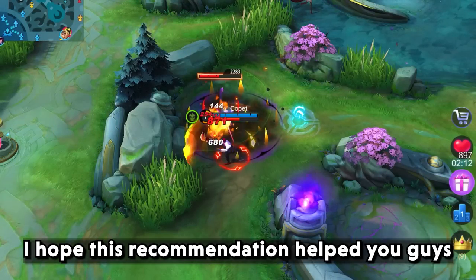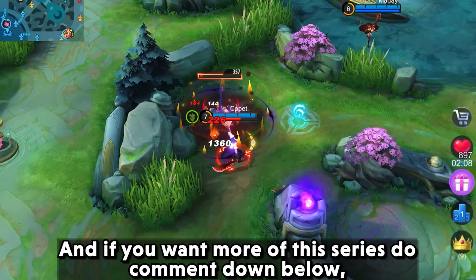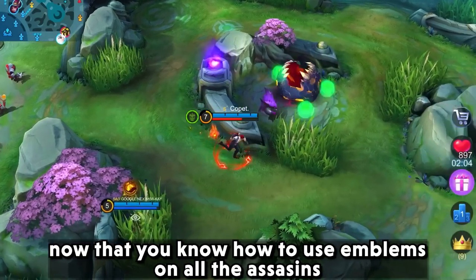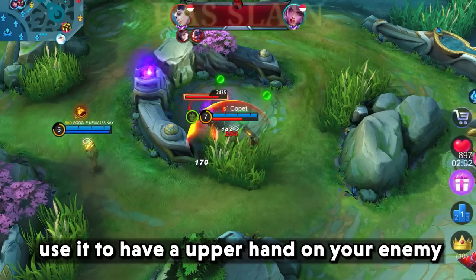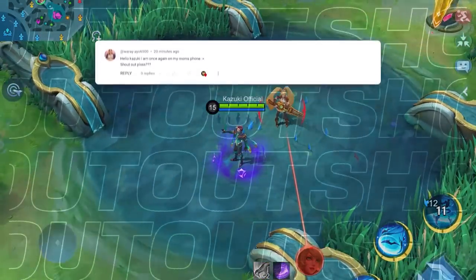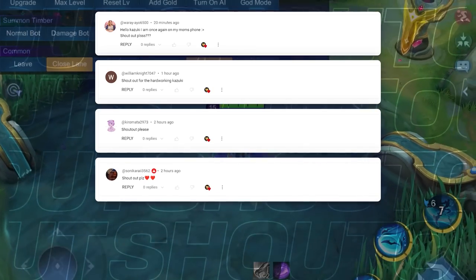I hope this recommendation helped you guys, and if you want more of this series do comment down below. Now that you know how to use emblems on all the assassins, use it to have an upper hand on your enemy. And with that, here are the 5 shoutouts from our previous video: Vare, William Knight, Kiro Mehta, Sokka Rai, and Basil Shah.